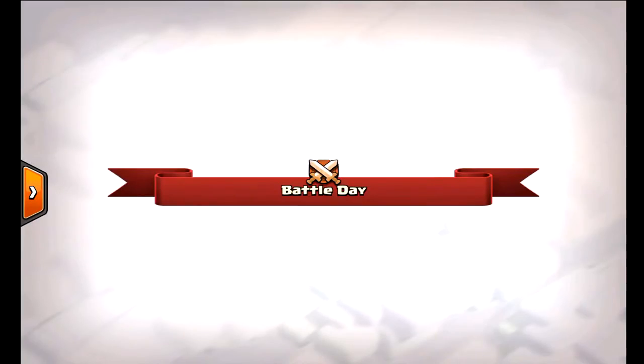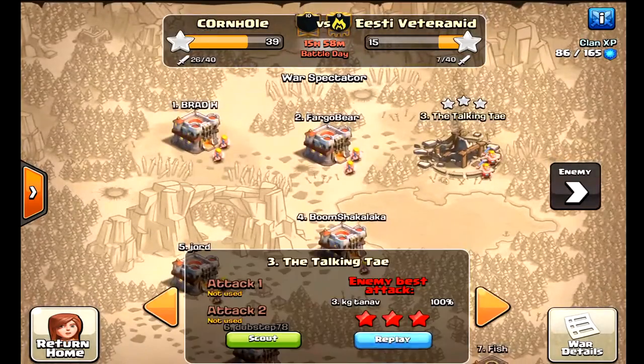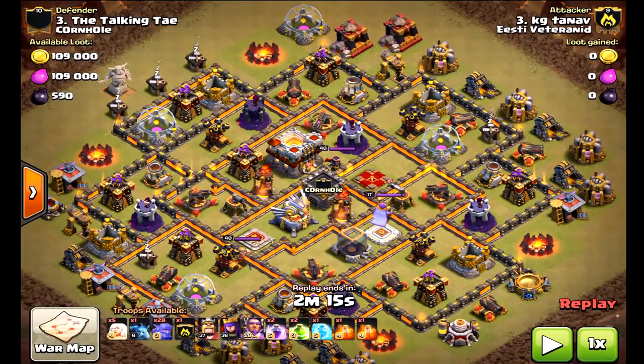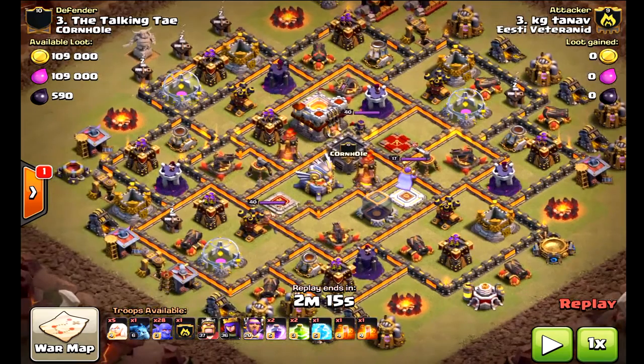Welcome! Today we have town hall 11 versus town hall 11, some three-star attacks — and these are beautiful attacks. Of course using the mass bowler attack with five or six healers depending on the base. This is a type of attack that is very common today at the town hall 11 level, and even without max heroes you still get the three-star — that's how powerful bowlers are.